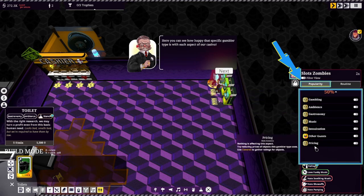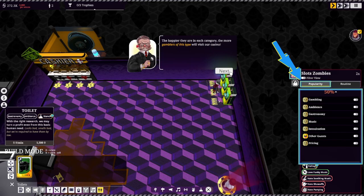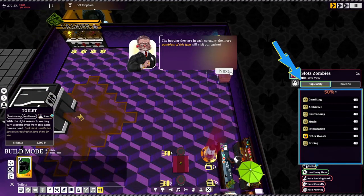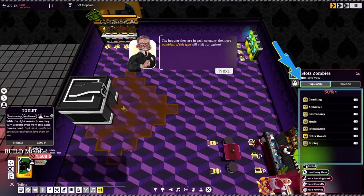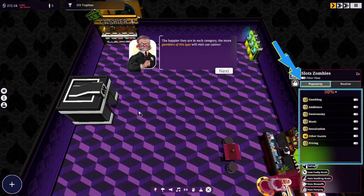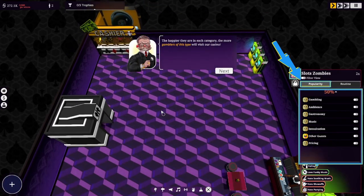So basically he's just neutral right now. The happier they are in each category, the more gamblers of this type will visit our casino — that makes sense. I did see one big problem right at the start: when they come in, they walk by the toilets to get to the cashier. That was probably a mistake.